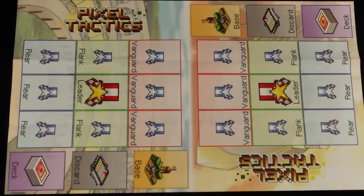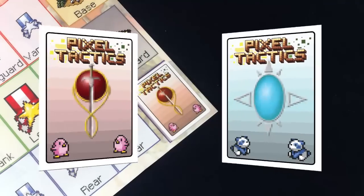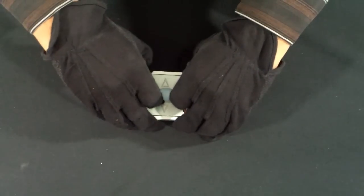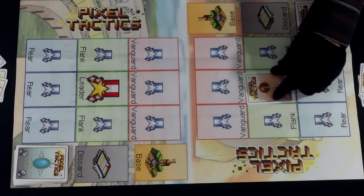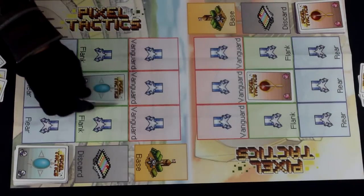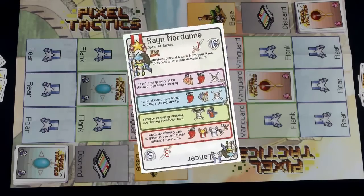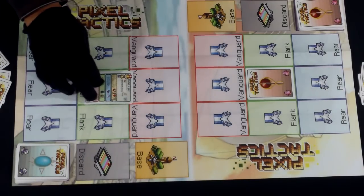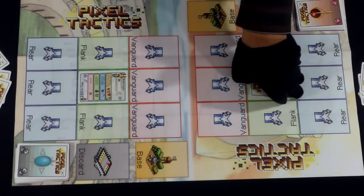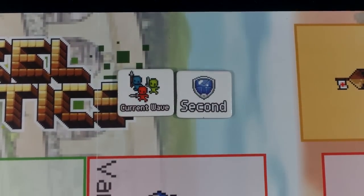If a game mat is used, place it between players, short side facing the players. Now give each player a deck of hero cards. Both decks are identical and have the same number of cards but have different backings. Both players now shuffle their deck and draw 5 cards. Then the players decide which hero card will become their leader and place it face down. Cards should be turned so the leader's side is facing upright. When both players are done choosing a leader, they reveal their leader and place it in the middle of the unit. After determining who goes first, give the first player and second player markers to their respective players and place the current wave marker on each player's vanguard area.